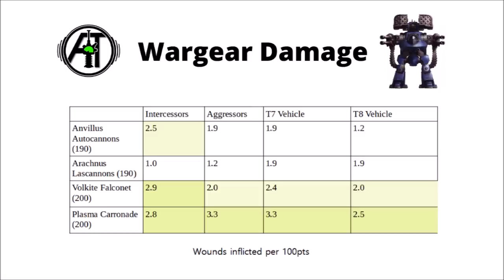The Lascannons are also by far the least flexible, being pretty rubbish against any infantry targets with only two shots. The Anvilus Autocannons also aren't quite as much a general purpose weapon as they used to be — losing strength 8 really hurt them, and point for point they're not the best in any category, being particularly weak against toughness 8 vehicles. For me, I'd be looking between the Volkite Vulcanet and the Plasma Caronade. I think they're both 10 points very well spent, as they massively up the damage output per point. The Volkite does better against Intercessors and any hordes less durable than them, and that 2 mortal wound ability really helps. It's also second best in every other category, losing out only to the Plasma Caronade. You do have to be prepared to overcharge the Plasma, though, which means suffering on average 1 mortal wound per turn — a significant disadvantage over the Vulcanet.